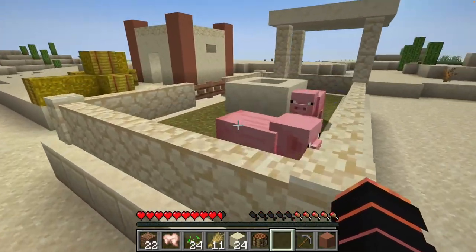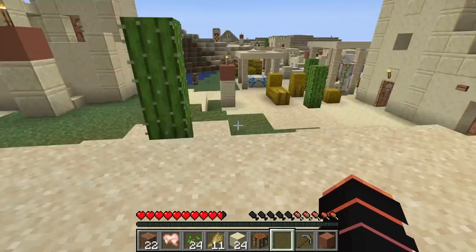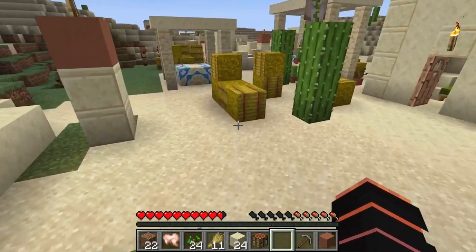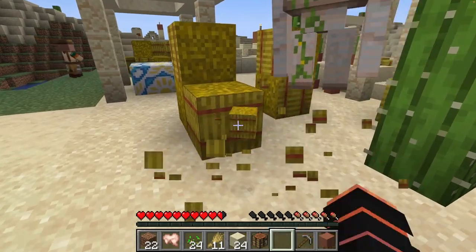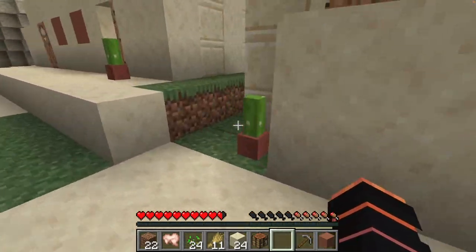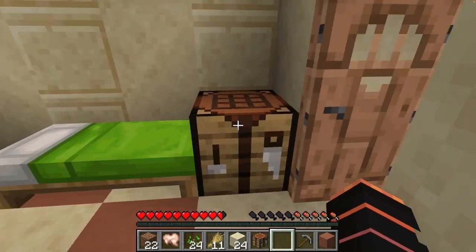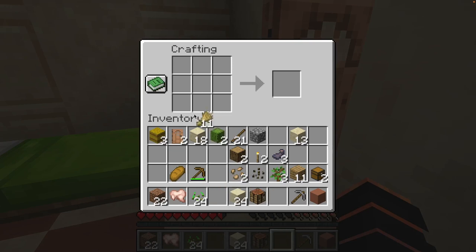Ok, what do I actually need to do here? There's pigs in there — I think pigs take carrots. I'm gonna need food at some point. We already got some wheat, so let's make some bread, just to have something to chew on, cause you know, food good. How do you make bread this way?